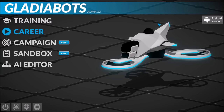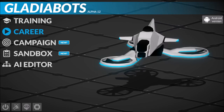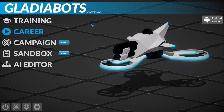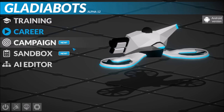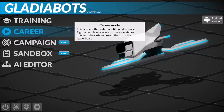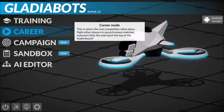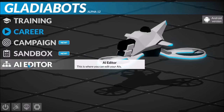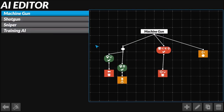It's crazy complicated. But I think we'll see if we can struggle through this. I think the best way of explaining it is jumping into a match and showing what's actually happening, then going into training mode and taking it step by step. There is a campaign mode, a career mode where you play online versus other real folks asynchronously, a sandbox mode, and an AI editor where you can select and program your AI to do whatever you want.